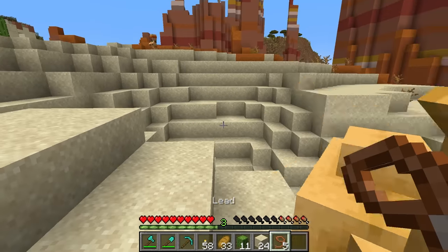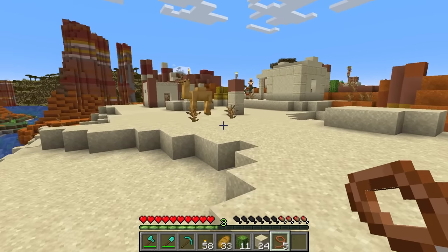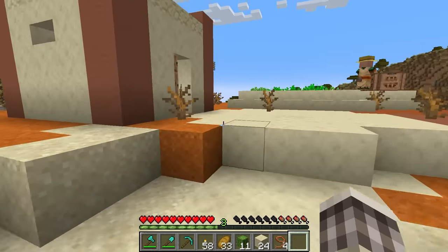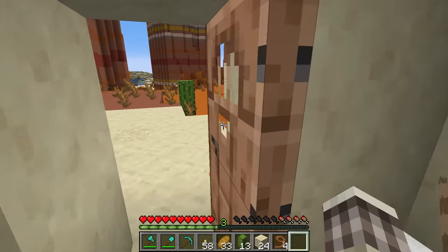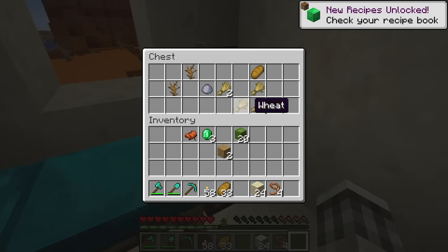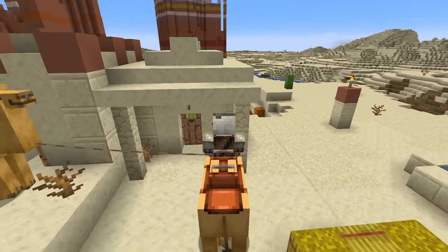Grab a lead, put it on him, and let's just bring him up over here. Come on buddy, we're gonna explore the village and see if there's more of your friends around. There's another one right here - that's perfect, we have two. I'm gonna see if there is a chest in here with maybe a saddle or something. There's a chest here with a bunch of cactuses, and we have a single saddle. Let's put this saddle on this one right here and hop on its back - we are now riding ourselves a camel.